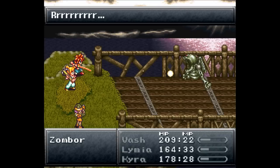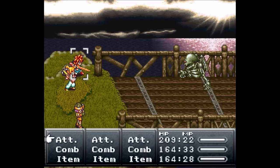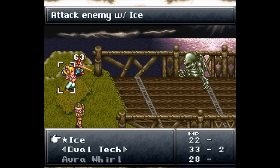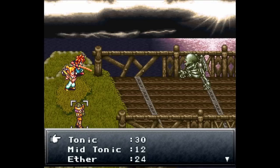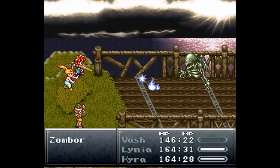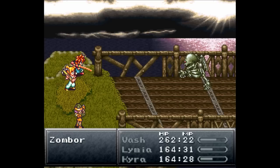Now we're down to the top part. The top part is weak against ice and shadow, but absorbs lightning and fire, so you're definitely not going to want to use lightning there. Use ice. Don't use a mid-aether — mid-aethers are not what I need. Use tonic. We'll go for a mid-tonic on Vash. Like I said, the top body part has 960 HP, so this is going to take a little bit longer, especially since we only have one magic caster with us that can take this thing on.